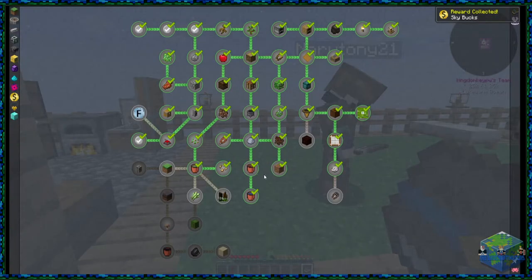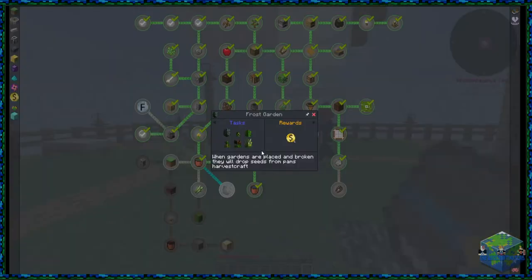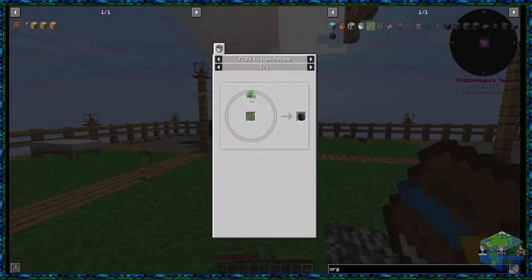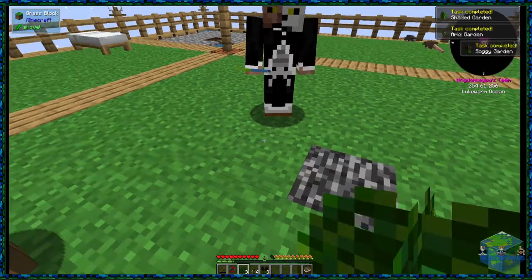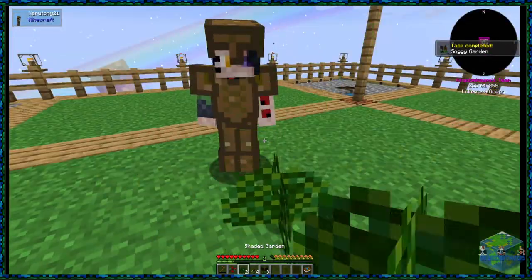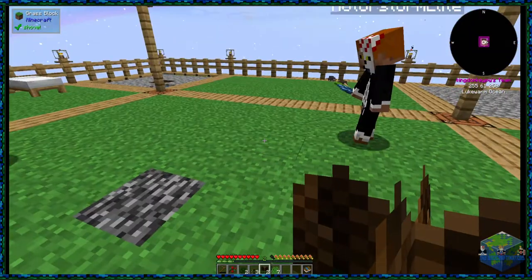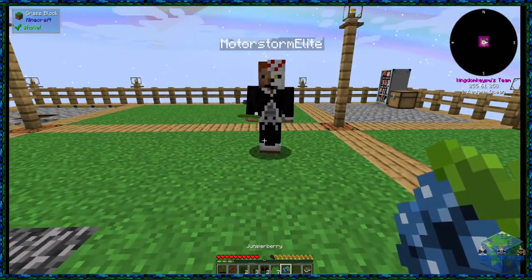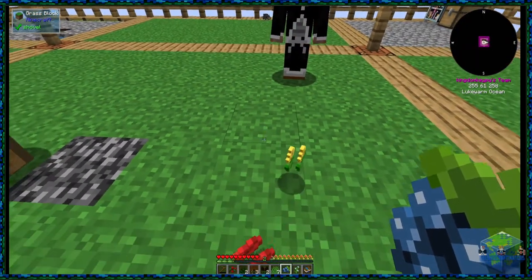Continuing through the quest pack, we need to do frost garden — which we've already done! So one, two gardens. These drop seeds from Pam's Harvest Craft. To get these gardens you get grass — pass them to Tony before placing them down. If you know Pam's Harvest Craft, it's a very big farming mod where you can grow fruits, vegetables, and other crops. It's quite an interesting mod, I do quite like it.